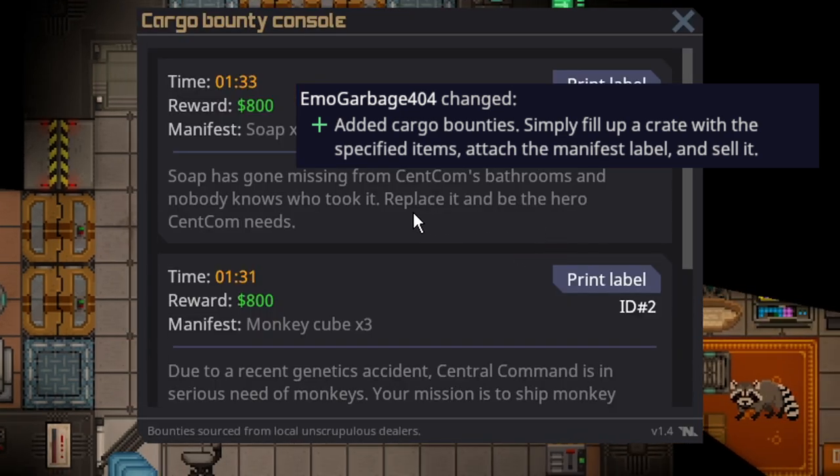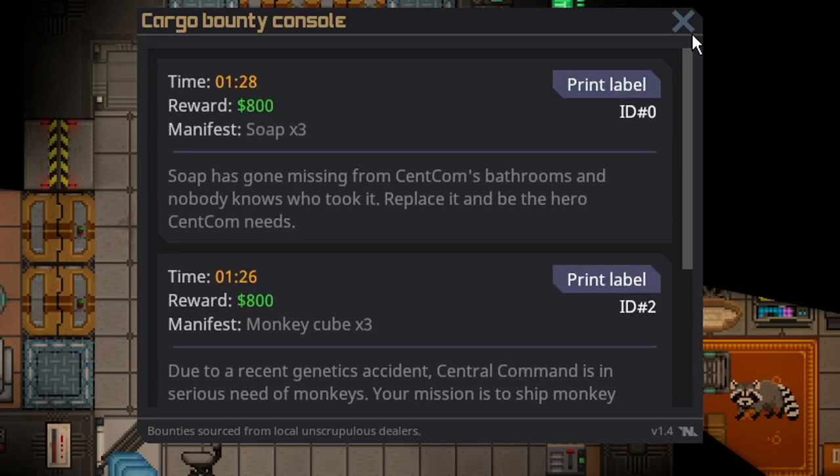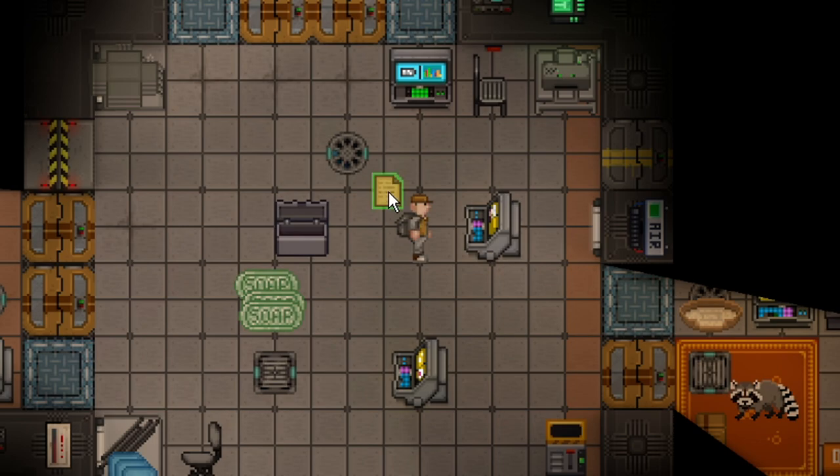All you do is interact with it and the Bounties will change pretty consistently. All you have to do is print the label, which will give you the Bounty Manifest.